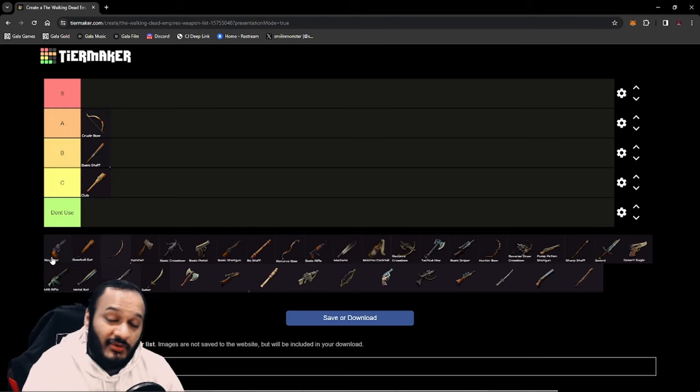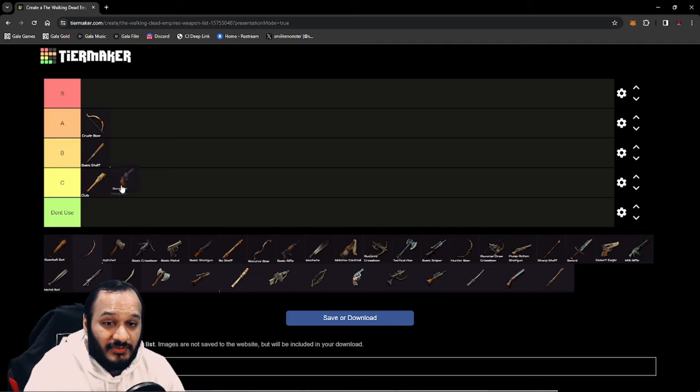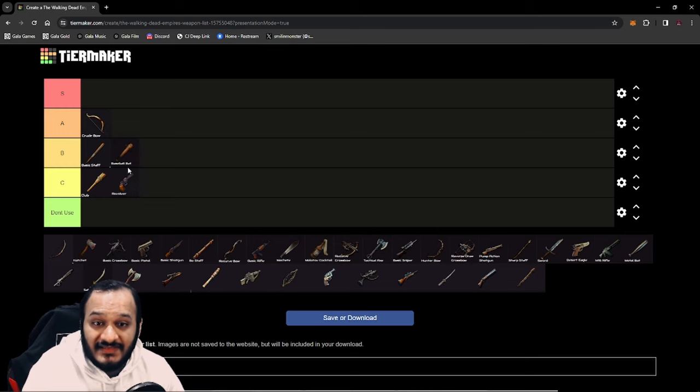Next up, we have the Revolver. You don't want to be using guns at the start, so I'm going to put this in C tier because the cost to maintain, craft, and use a gun is not worth it. You're better off just making a Basic Staff for the time being, as the Revolver doesn't give you enough damage to be viable in the early levels. Next up, we have the Baseball Bat, which goes in the same category as the Basic Staff because it gives you extra damage and a bit of cleave when you use its skill, but it's nothing special.